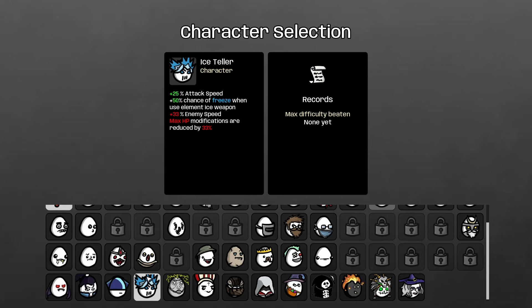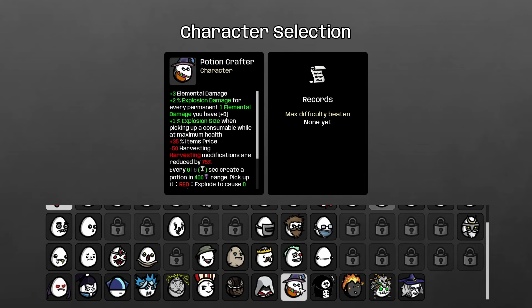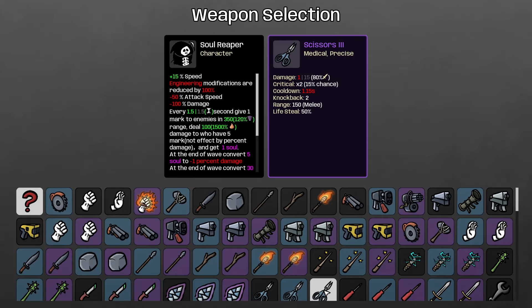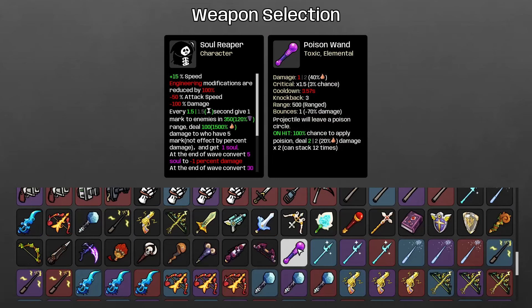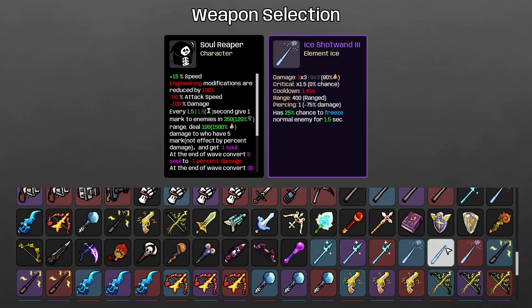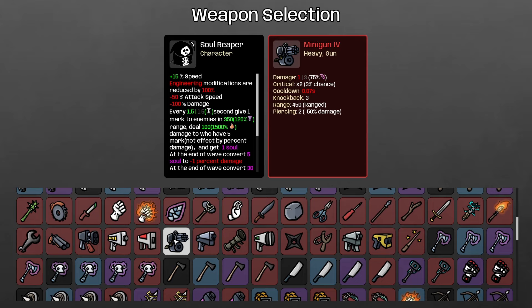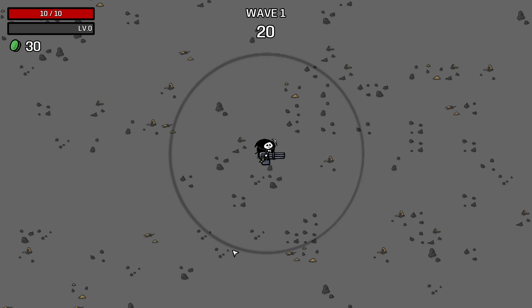We have Mr. Yang, Ice Teller — who should we go for? Assassin, potion crafter — we're gonna go for the Soul Reaper. And oh my god, how many weapons are there? There's so many cool weapons. Let's go for the minigun. We're gonna click on endless and difficulty number one.